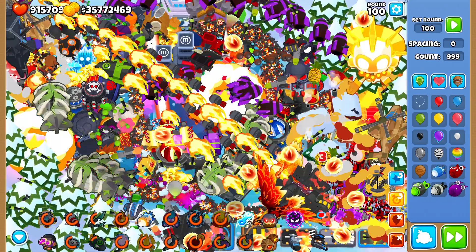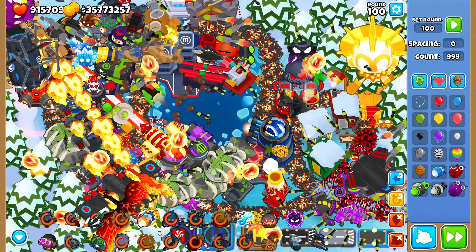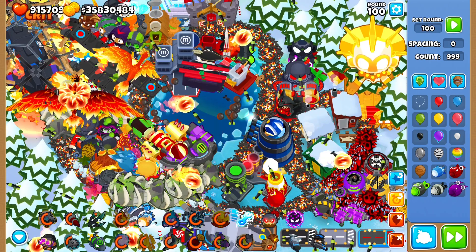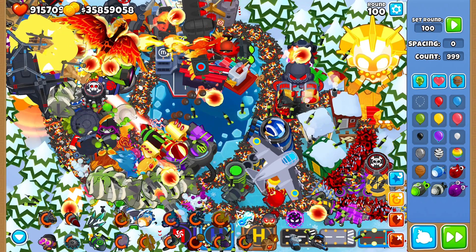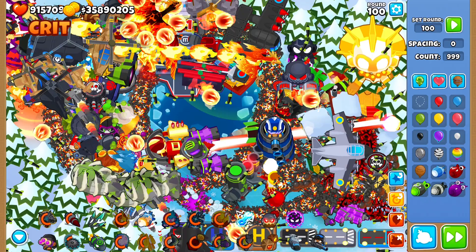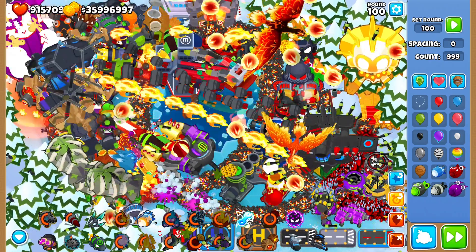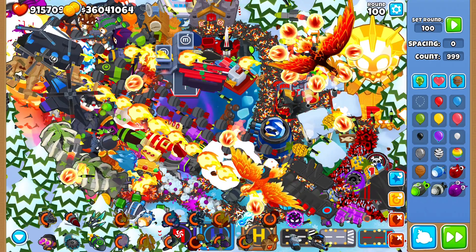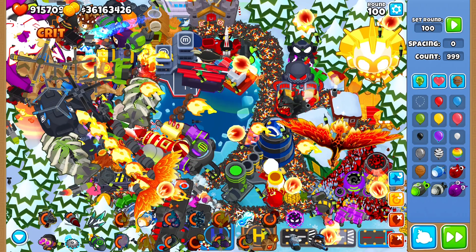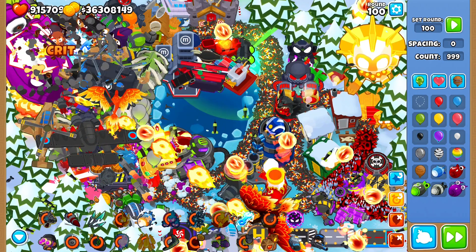999 BADs - let's go. I don't know if we're going to be able to defend against this. This is going to be so much stuff. It's actually so laggy - I did not think it would be this laggy. Look at all the spikes at the bottom - these spike factories are going ham. We have the super mines and the palma spikes. My game has crashed - it was literally one frame a second. But I suspect we're doing pretty well. I can see ZOMGs, so we definitely are popping the BAD layer.